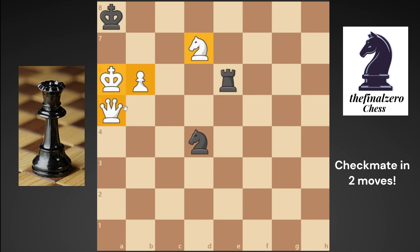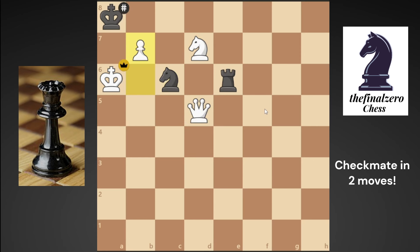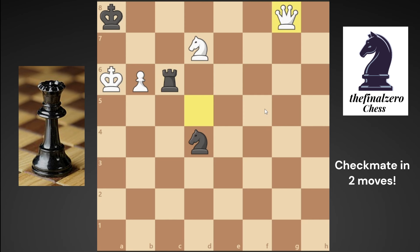If you play the queen to d5 check, he will not play his knight to c6 because b7 is checkmate right away. He will play his rook to c6, and when you play your queen to g8 check he will cover with the rook and you will take, but it's a checkmate in three, not in two moves.